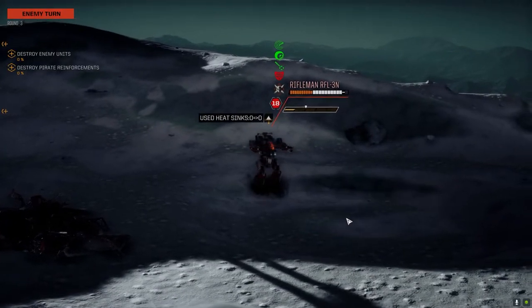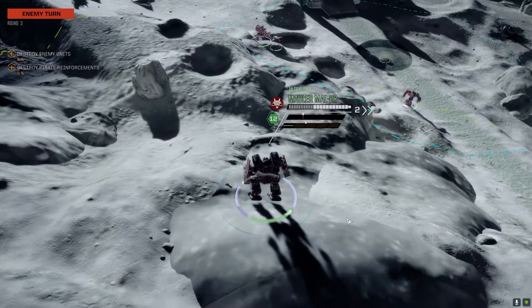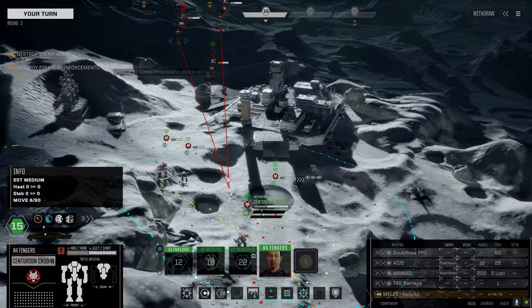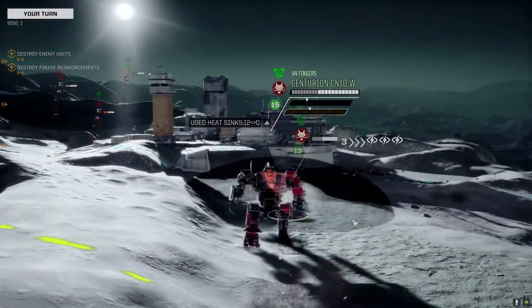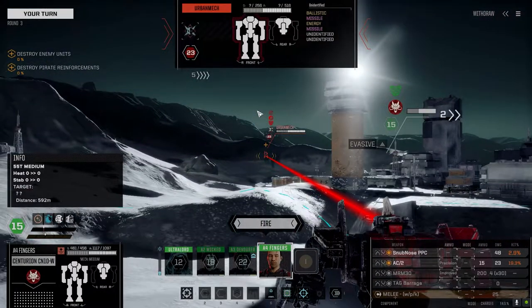And then we've got the Centurion, the Bushwhacker, and I'll show you the loadout for the brawler Mauler in a second. So this is my heavy slash assault lance. Let's go up to this Urban Mech — we're going to push forward. This Hetzer doesn't get targeted much, like my Hetzers have in the past. For the Urban Mech, whatever it is — Urban Knight 9000 — supposed to be super rare, but it shows up an awful lot in all my battles.